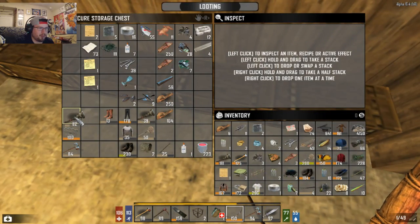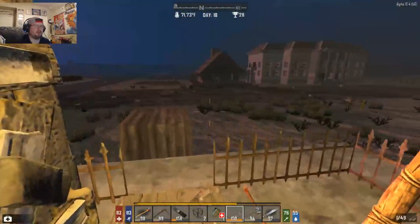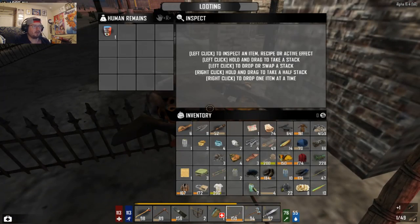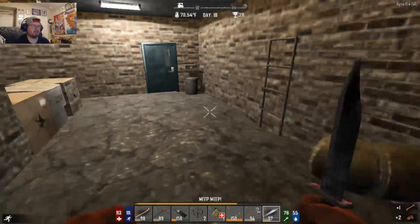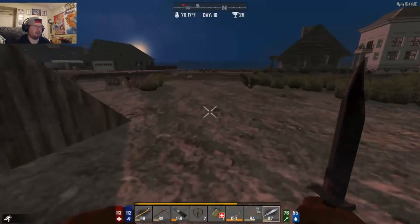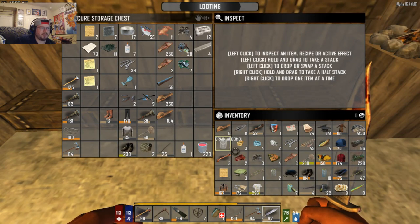We got more tools — we know what to do with them. God, we got a lot of tools. Let's go see what that zombie had real quick before it becomes night. Those pumps are still empty; I need to take those apart before they destroy them. About to be nighttime, let's get some stuff put away. We do have mechanical parts in here.